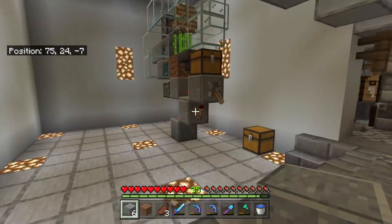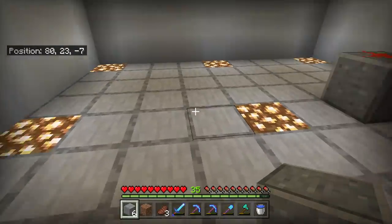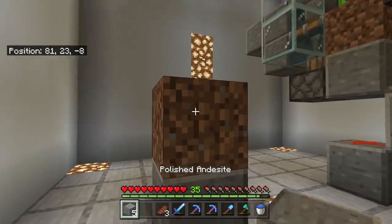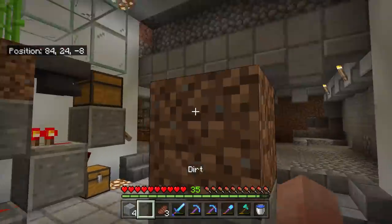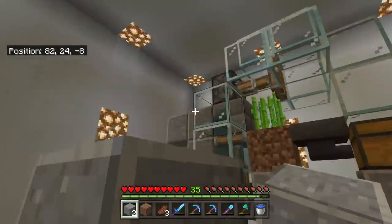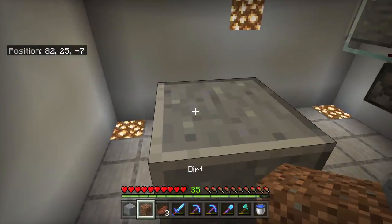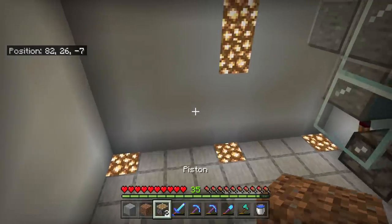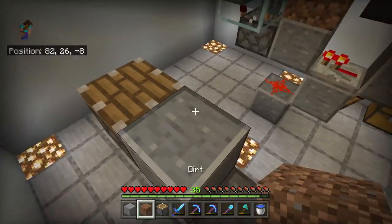Step one: grab your blocks of choice and lay them out in this exact pattern as you can see. We're going to put them exactly next to this one so it's nice and symmetrical. Place your first block, use the dirt just as a holder block to get that block in place, place the final two blocks there. Next, we're going to go up and put our piston on. We're going to put our first piston on the back — crouch and just place it there like so.